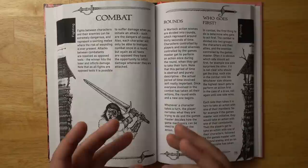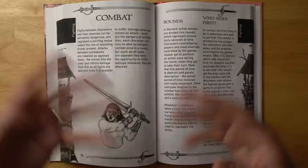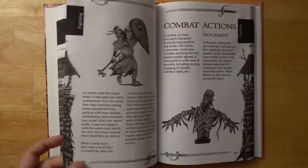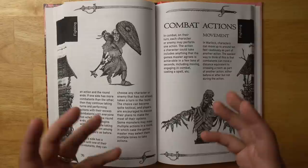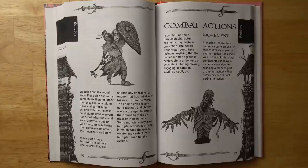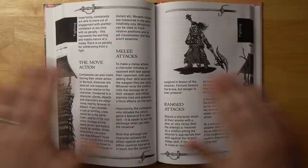Combat is very straightforward — you're basically taking opposed tests. You might roll your sword skill and they roll their axe skill, and whoever gets the higher result wins and deals damage to the other person. Initiative is basically randomly determined between the two sides unless one side obviously has the drop on the other. Then you go back and forth. One nice thing about using opposed rolls — similar to Troika, which also uses a Fighting Fantasy-like system — is that even when you are attacked you can deal damage, since whoever rolls highest deals the damage. However, the attacker gets a plus five bonus to their skill, making it much more advantageous to be the aggressor.